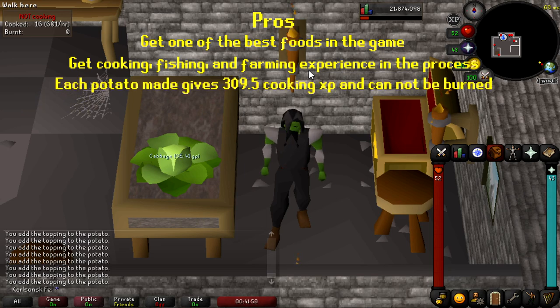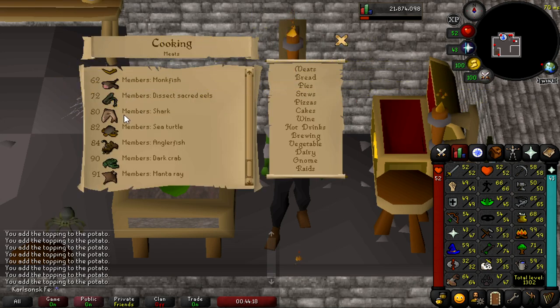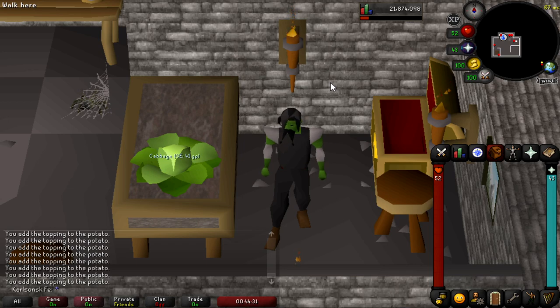Each potato made gives 309.5 cooking XP — that is the accumulation of cooking the potato, putting the butter on the potato, cooking the tuna, and then combining it all together. You can do this virtually at any combat level, including level 3 skillers, because all you need is farming, cooking, and fishing levels. It only requires 68 cooking opposed to other foods: sharks require level 80, monkfish require level 62 and can be burnt. Meanwhile, tuna potatoes cannot be burnt at all — the only things that can burn are the tuna, the potatoes, and the sweet corn. But at level 68 cooking, especially at the Hosidius Kitchen, chances of burning are very slim.